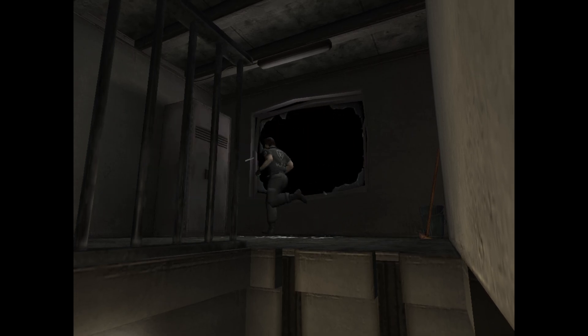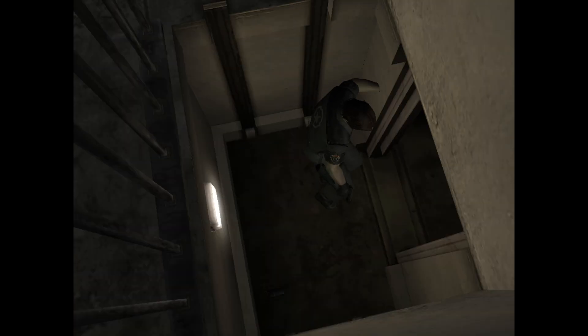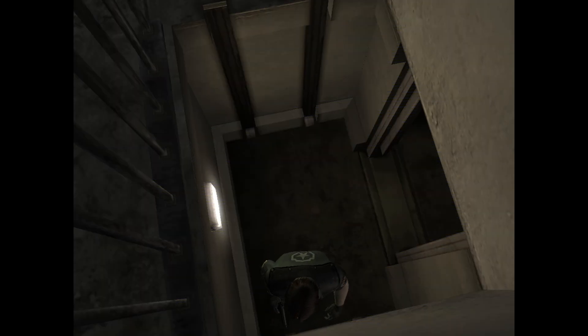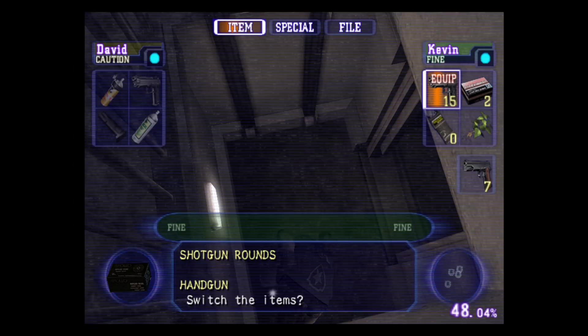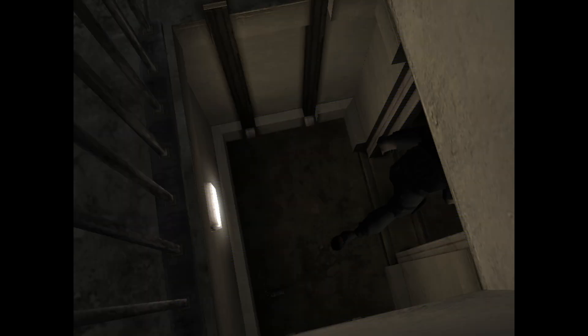That's one of those lockers I was talking about — it's locked with a simple lock. I'm not sure if Alyssa is the only one who can open it. Oh, that's her stun gun too. All right, the lights are back on, which means we've got a few things we need to do.